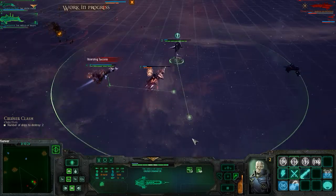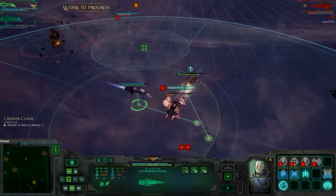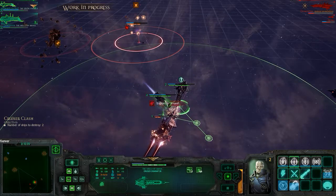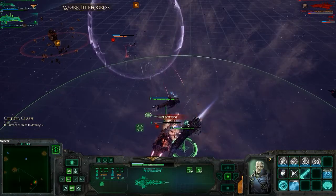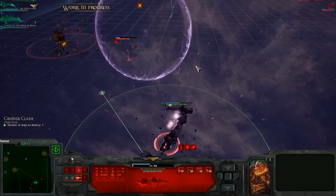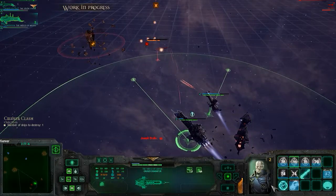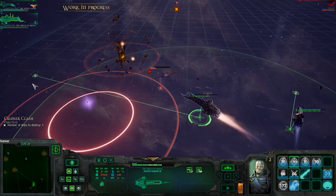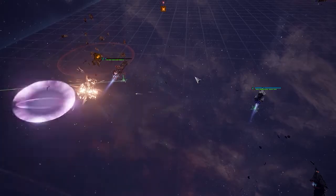Cruising speed set. Underway. Ship ready. Your orders. Engine's to maximum. Your orders. Helm coordinates acknowledged. All ahead full. Cruising speed set. Awaiting orders. Awaiting orders. Engines to maximum. Engines hot. Acquiring new vector. Ship ready.